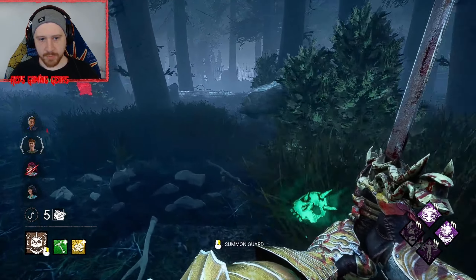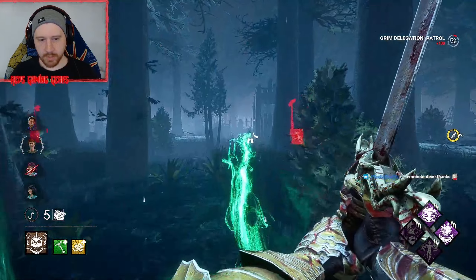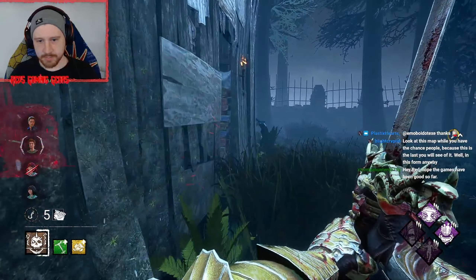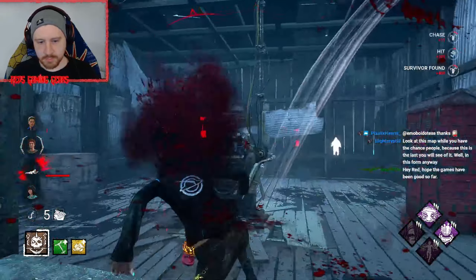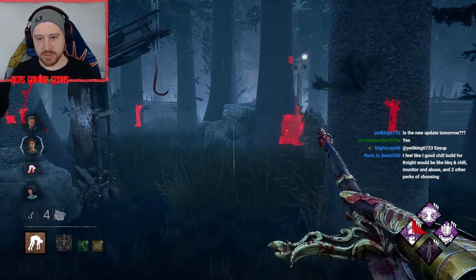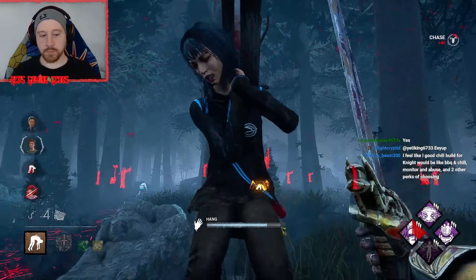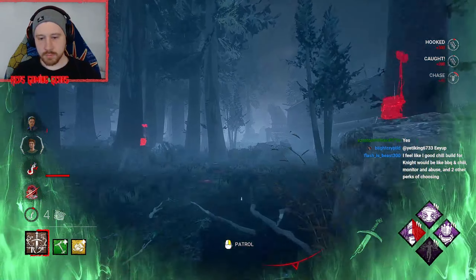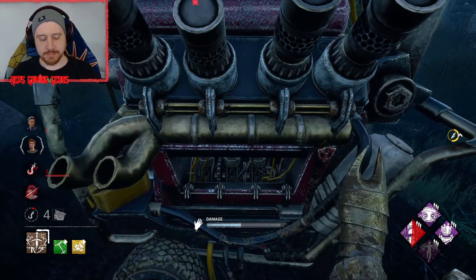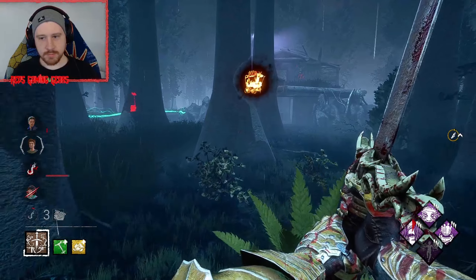Let's kind of keep playing around at the moment. There we go — should see them through the hole, maybe not. I'll take it though, works for me. One survivor here, I'll brighten this gen in a second. That might tag them up top — no, crazy. There were double toolboxes.